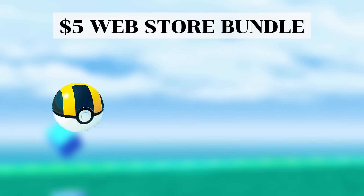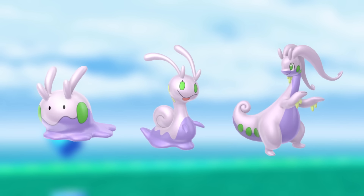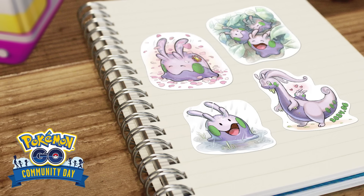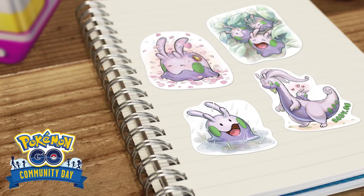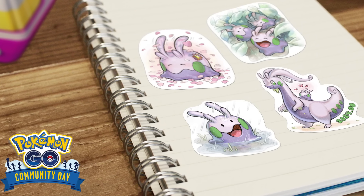There will also be a bundle on the web store for $5 that'll get you 10 Ultra Balls, 1 Elite Charge TM and 1 Special Research Story Ticket. There will also be the $1 Special Research available in the shop, which generally gets you a couple of premium items like a Rocket Radar and an Incense, plus encounters with the Goomy family. Lastly, there will be event themed stickers that can be obtained by spinning Pokestops, opening gifts and for purchase in the in-game shop.